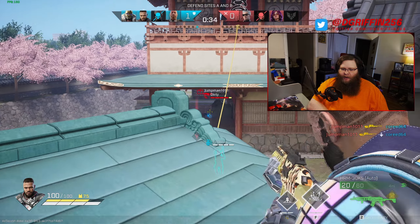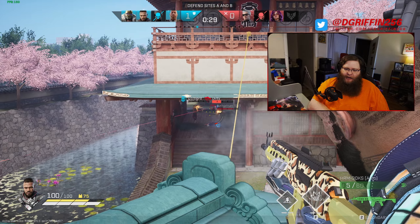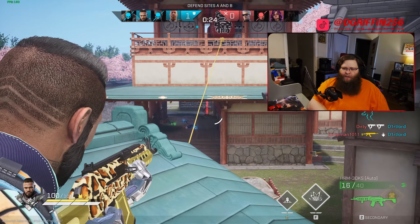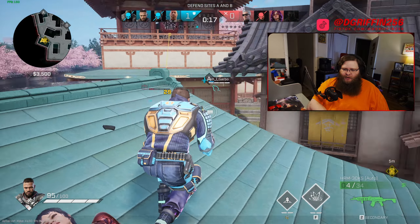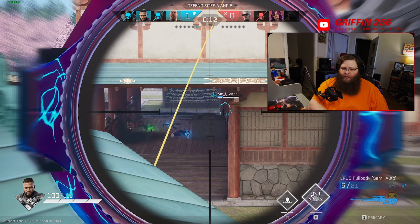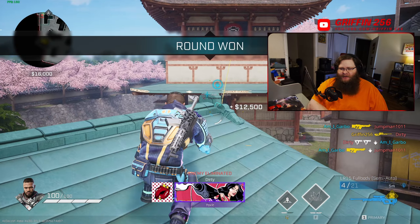He needs something that will allow him to slow a push down and be the most defender defender that he could possibly be. To me, coming up with something that would make that a reality is making a deployable — that's his ability — that you throw on walls and whenever it attaches to the walls, it forms like a fence or a gate. My idea is to have it as a deployable that actually sticks to one solid surface, one solid wall, and whenever you throw this thing out, it projects these beams to the next solid surface and stops there.